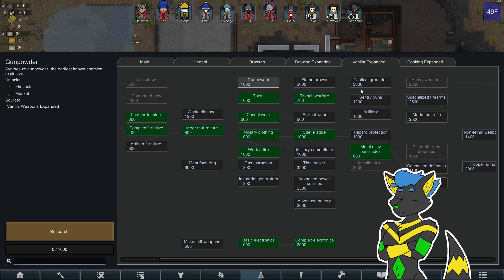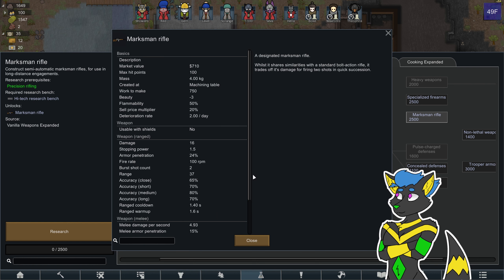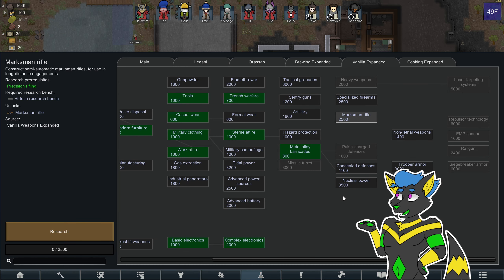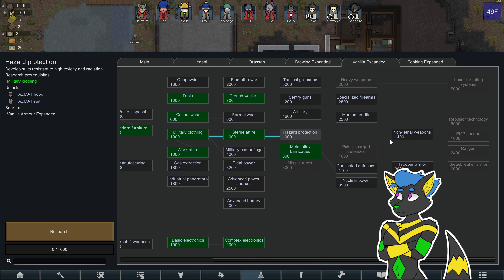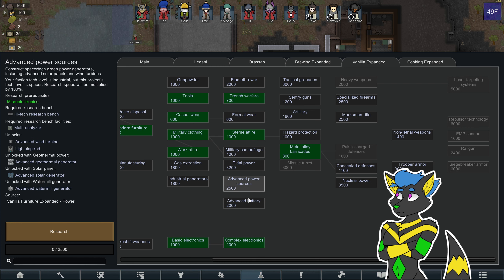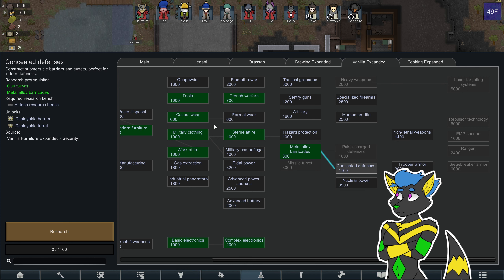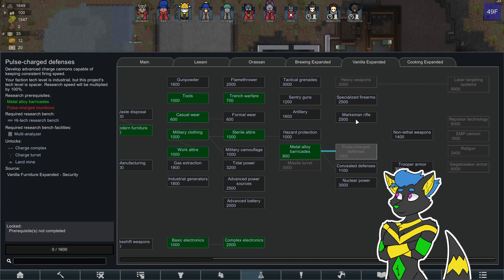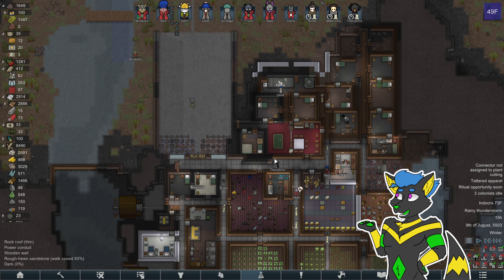Where was the... gunpowder. There's the Marksman's rifle at 2,500. It's actually not that much better than I thought it would be. It just fires two shots instead of one. I think the best bet will probably be that Zen gun.